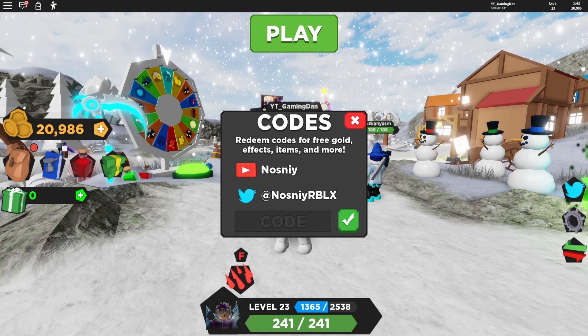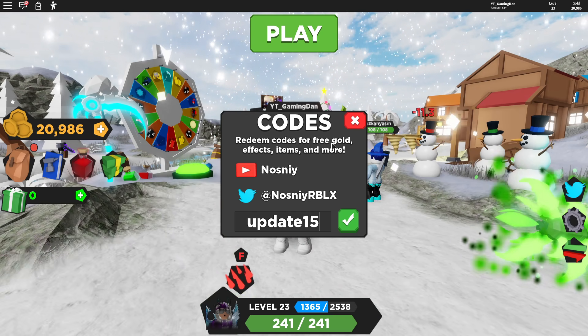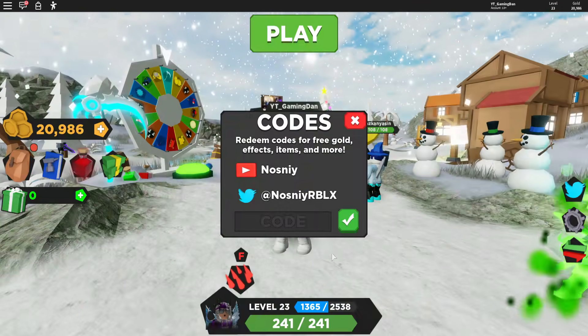These codes are in no particular order. I'm going to go through some of the newer ones first, but I do have a lot of new ones throughout this video as well, so stay tuned for those. The first code is 'goodupdate15' — that gives you guys an XP boost.